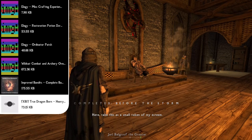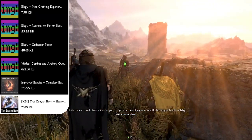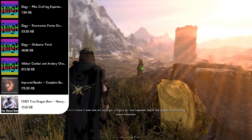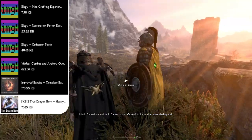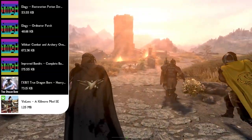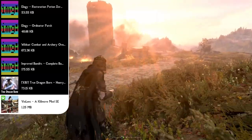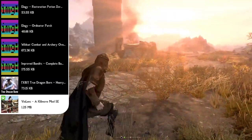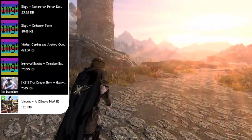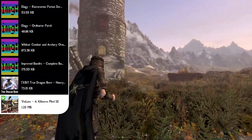Following that we have the True Dragonborn Heavy version, which makes it so that by absorbing a dragon soul you gain several of the dragon's attributes including health, magicka, and stamina. These stats are only increased as long as you possess the dragon soul — if you choose to unlock a shout with a soul you'll lose the power that came with it. Then we have Violens Killmove mod, which gives you in-game control over both ranged and melee kill moves. You can open a book and change any setting you want — the chance of activating different kill moves and what type of kill move you perform — all customizable within the book.